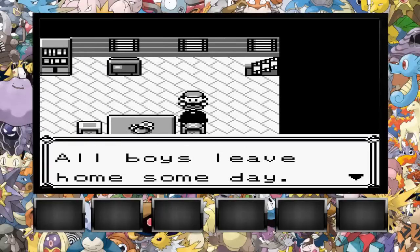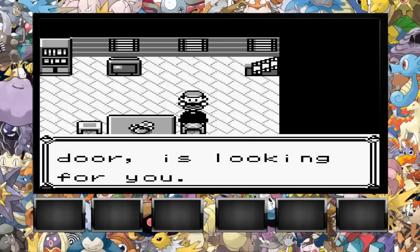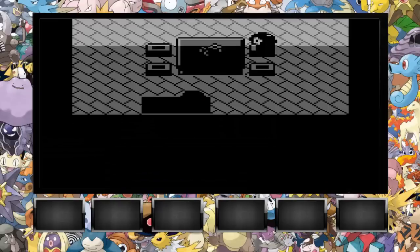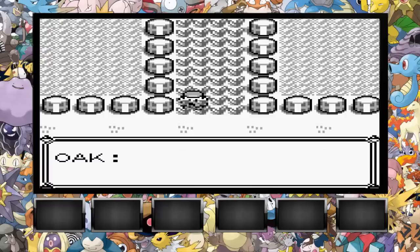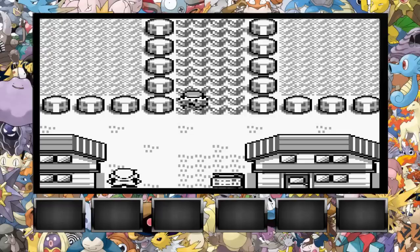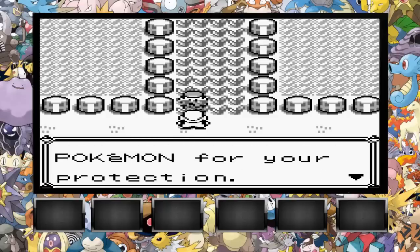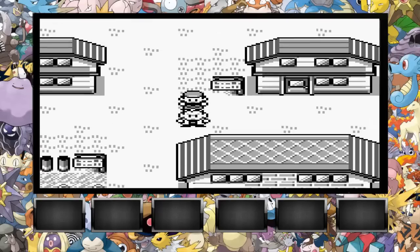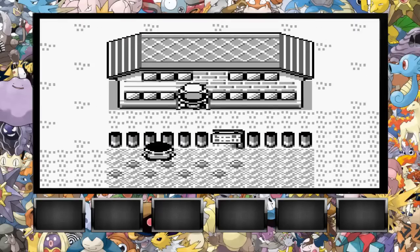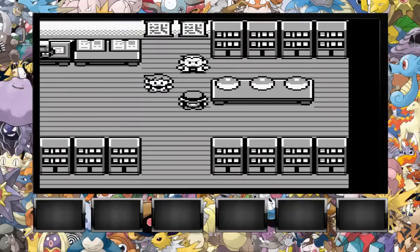Now let's talk to our mom. All boys leave home someday — it said so on TV. Professor Oak next door is looking for you. Let's go talk to a strange old man that our mother is somehow perfectly okay with us talking to. Oak stops us: it's unsafe, wild Pokemon live in tall grass, you need your own Pokemon for protection. And now we're following the strange old man into his little house — or office, or lab, whatever you want to call it.